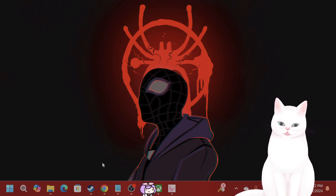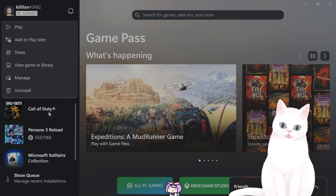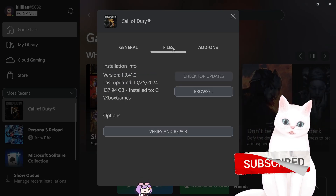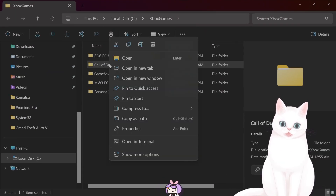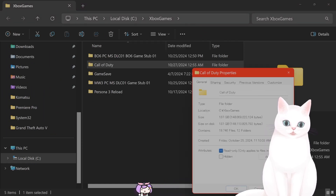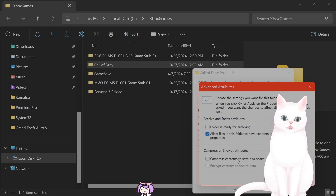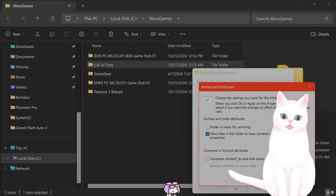The second thing you want to do is turn off file compression. Go into the installation directory — open up Xbox, right-click on Call of Duty, click Manage, go to Files, click Browse. You'll find the Call of Duty folder here. Right-click on this, go to Properties, go to Advanced, and make sure that file compression is not checked. If it is checked, it will mess up the installation — Call of Duty won't be able to install properly if this is the case.